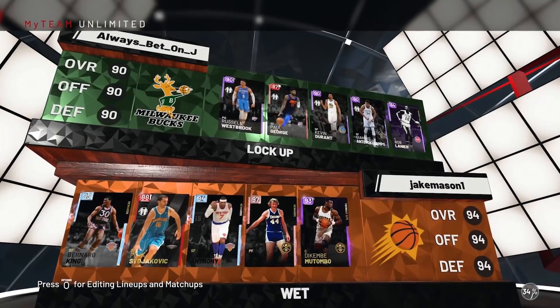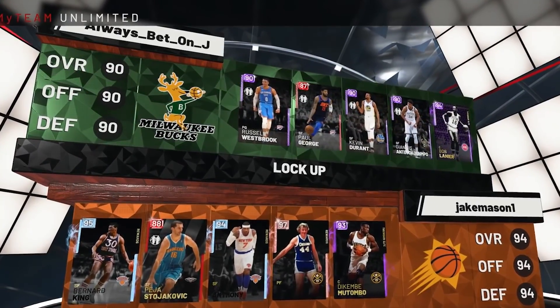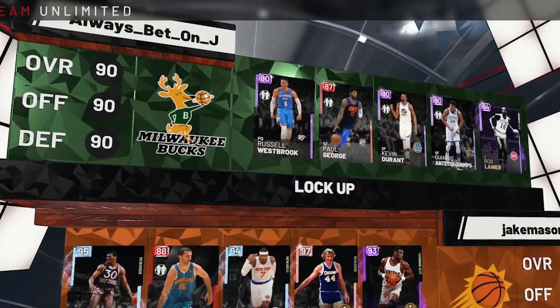Checking out our matchup - this dude has a 90 overall squad. Mutombo's matchup is going to be against Bob Lanier, so it's a solid little battle - two Amethyst centers going at it. Let's get it.